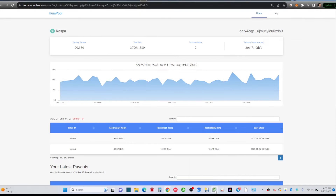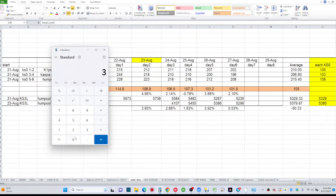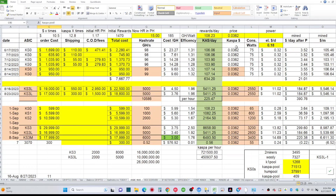A 5 Kaspa difference may seem small, but across 6 miners that's 30 Kaspa. Quick calculation: 30 Kaspa at 3.6 cents is $1.08 per day. At my 18-cent power rate I'm spending 32 cents, so that covers three miners' electricity. If you're on 10-cent power, that $1.08 covers all of them — basically paying for all your electricity just by being on the right pool.